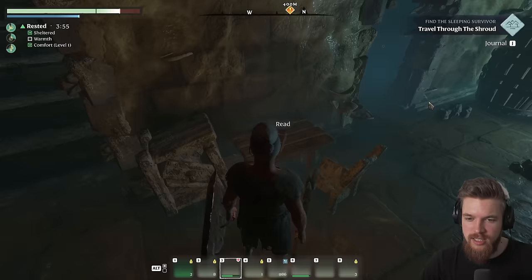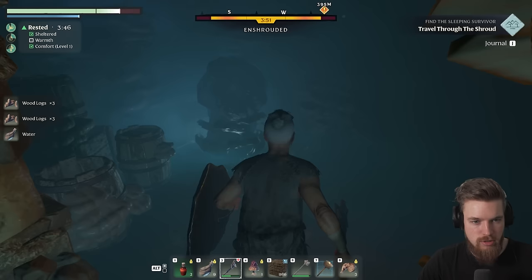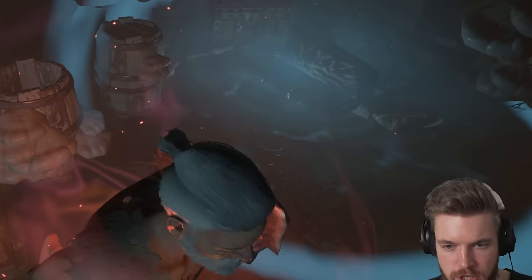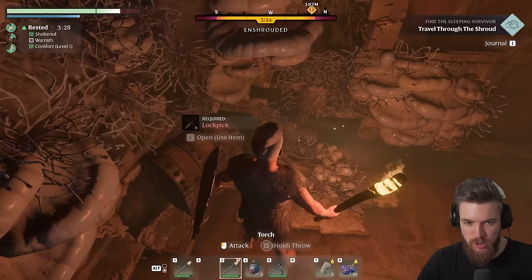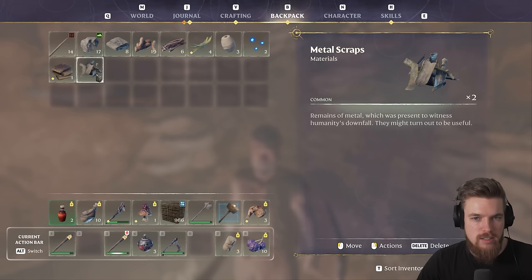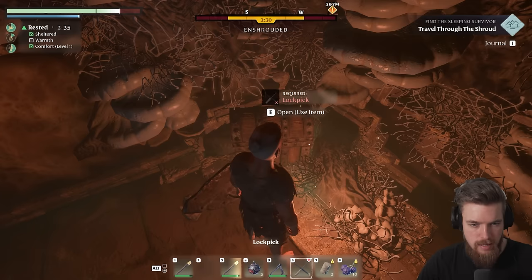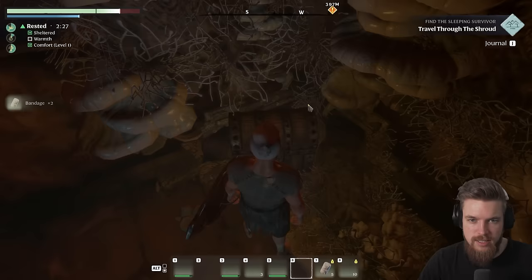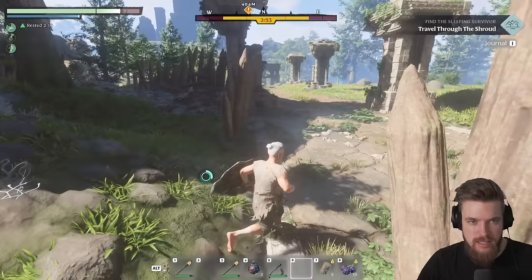I'm going to smash up these barrels — there's some more water and wooden scraps. We're going to destroy this, but watch out — it basically reduces your timer at the top. We need a lockpick to open this chest. We actually found a lockpick while destroying everything! Because we found these metal scraps, we can now craft ourselves a lockpick. Let's press craft, and now we can use this to open this chest — inside there's just a couple of bandages. Then we can head out of this shrouded area, and as you can see, that timer at the top starts to refill.